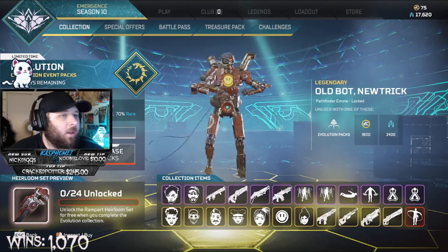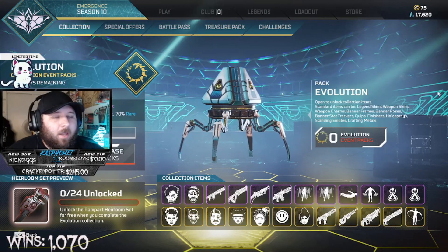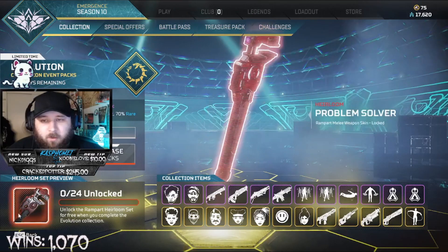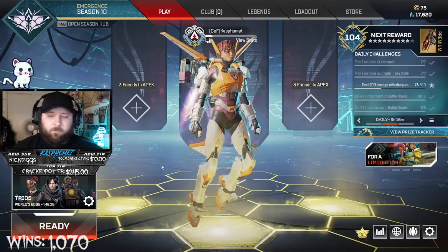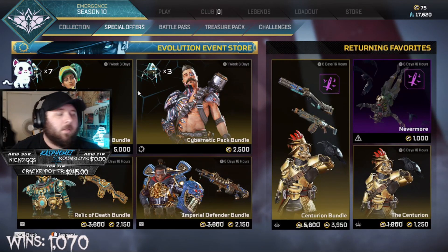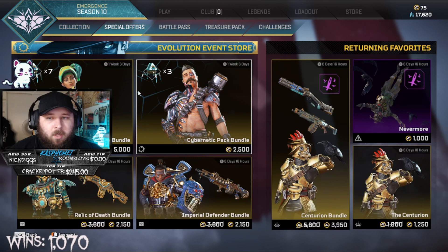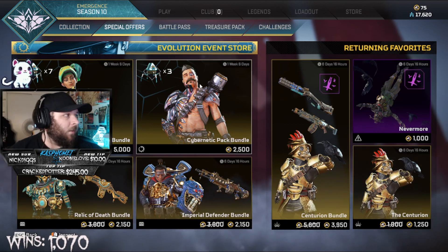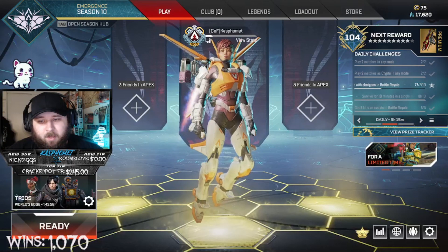You can get everything here if you have the crafting metals — if you have 38,400 you can get this entire thing for free, otherwise it costs a fair bit. But they do have bundles, which I always recommend. When these events come out, look for the two biggest bundles. If you get the Rampart and Fuse bundle you get 10 event packs plus two items already checked off, so you could potentially save a lot of money.